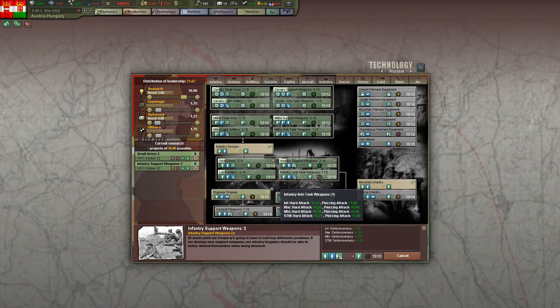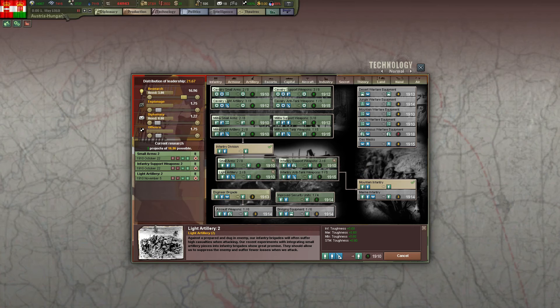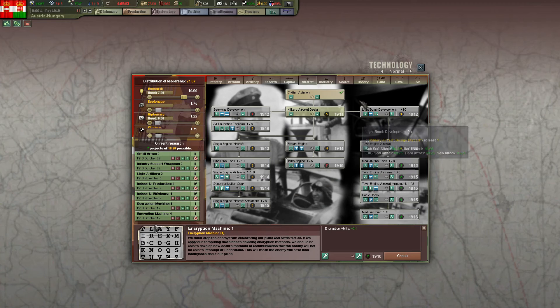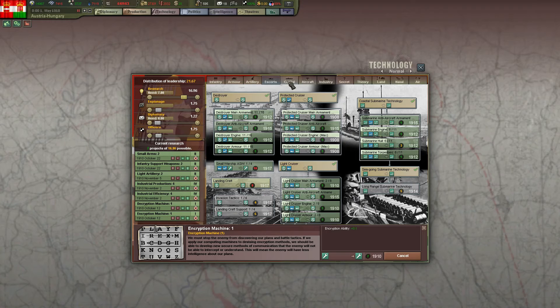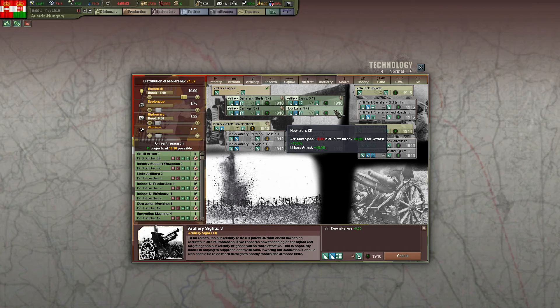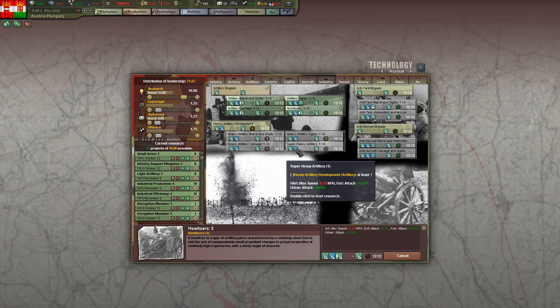No idea if that's great or bad, but we'll work our way with some infantry research. We're in 1910 so we have to be careful with what we grab. Militia could be good but we'll wait. Let's go into industry - all 1912, here 1910, that's good, we'll grab all of that. Aircraft-wise nothing before next year. Ships - I will not focus too much on ships since we are Austro-Hungary, so it doesn't really matter.